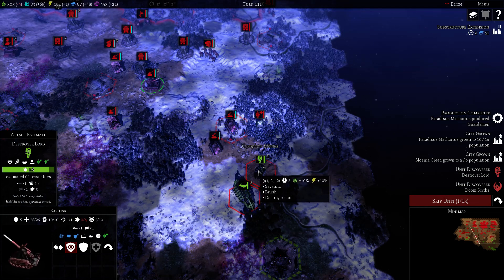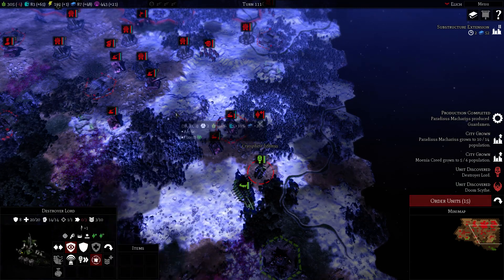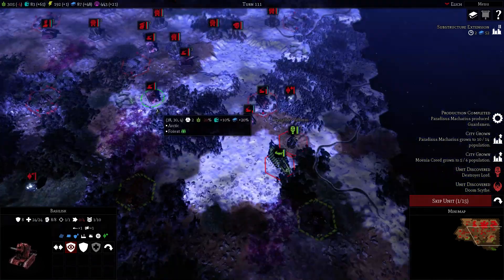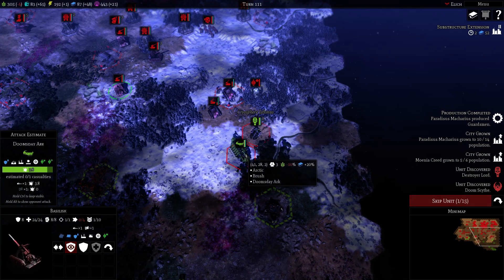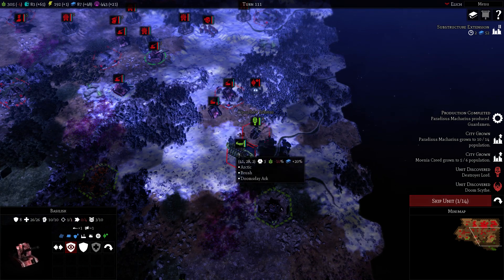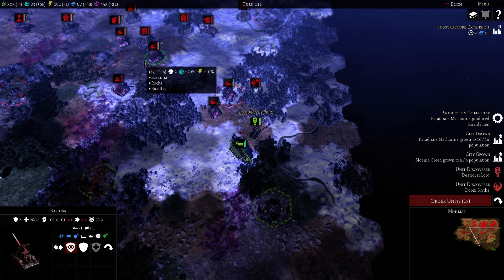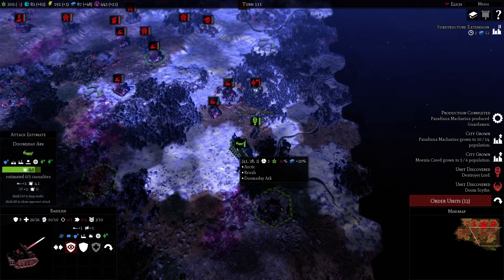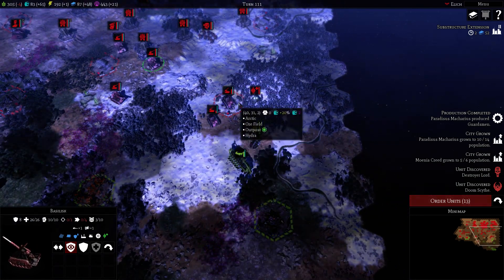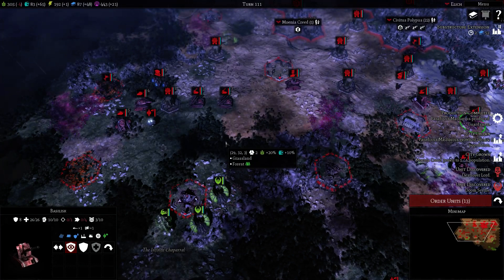Destroyer Lord is nasty — it's really nasty, it's tanky and it's deadly. So open fire on that Arc. Once we get into formation here and use Bring It Down with the Commissar, we can do some serious damage. We should just try to bait them — retreat here, retreat to bait them. Fake retreat into ambush.